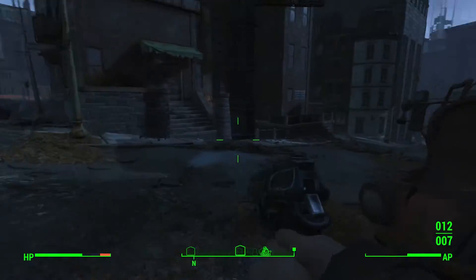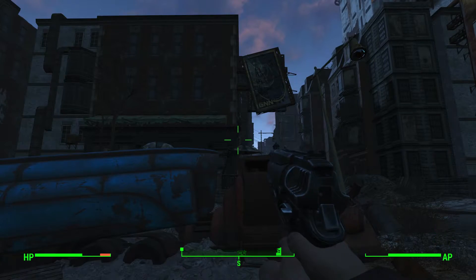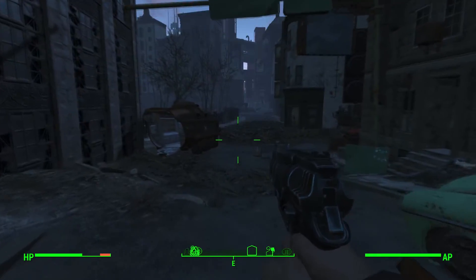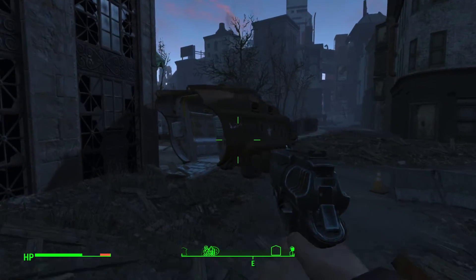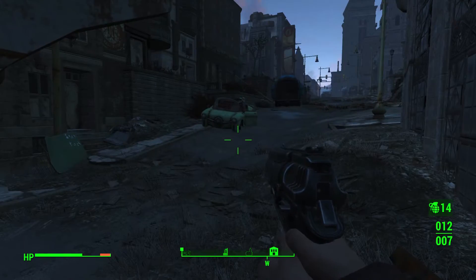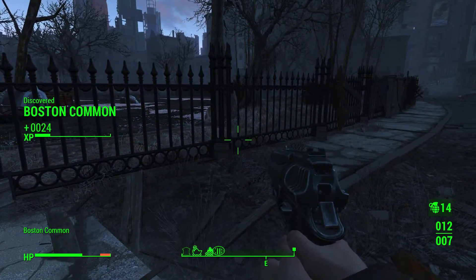I don't have much ammo left. Hubris Comics discovered. I don't know where they are exactly. We're going to walk around those guys if we can. Stay back it says. There's a grenade and some Molotov cocktails in here — I'll take them, they could come in handy. We discovered Boston Common.